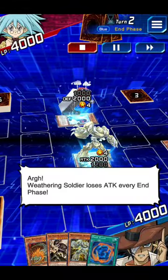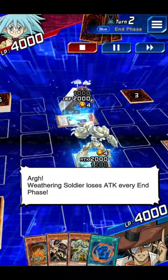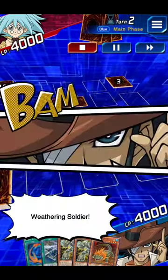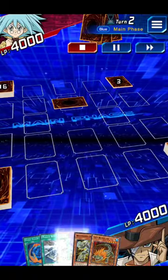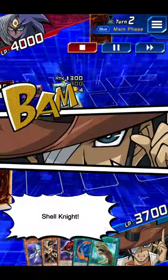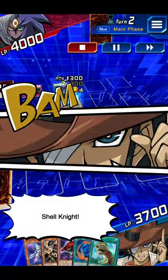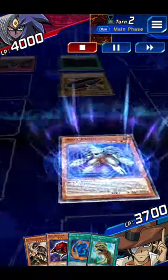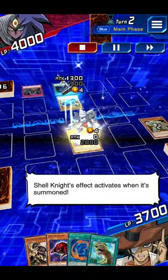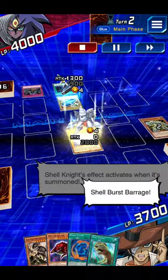Weathering Soldier loses attack points every end phase. I end my turn. Weathering Soldier, Shell Knight — Shell Knight's effect activates when it's summoned: Shell Burst Barrage!